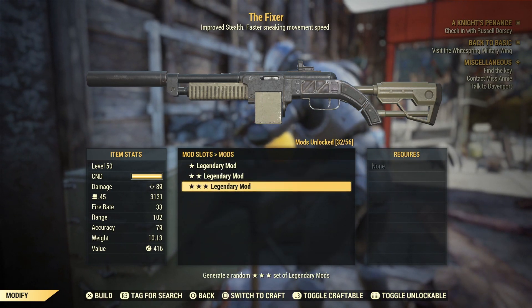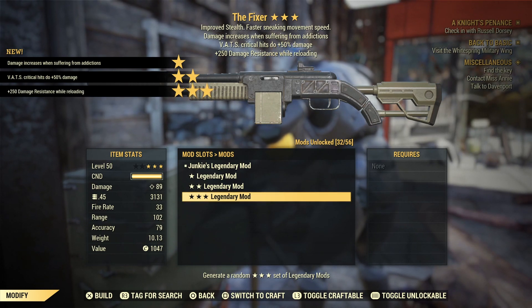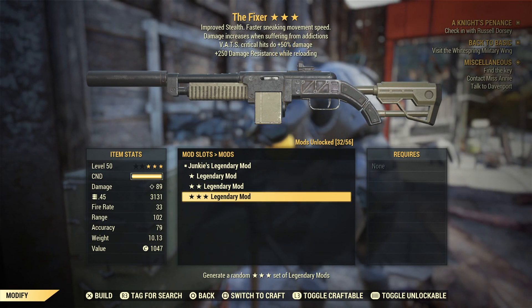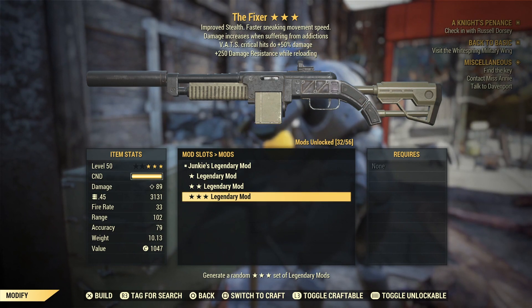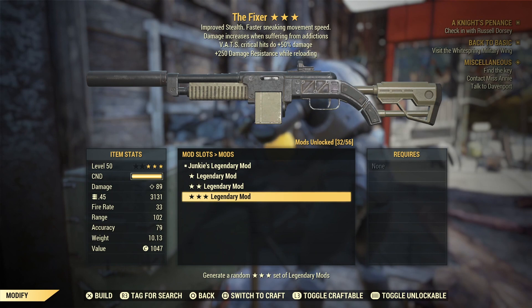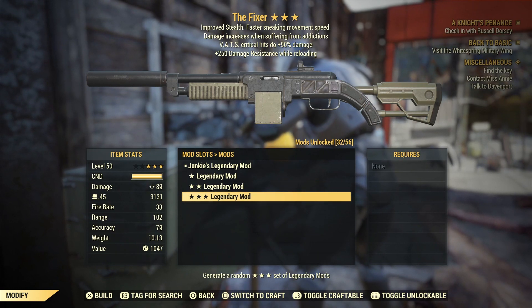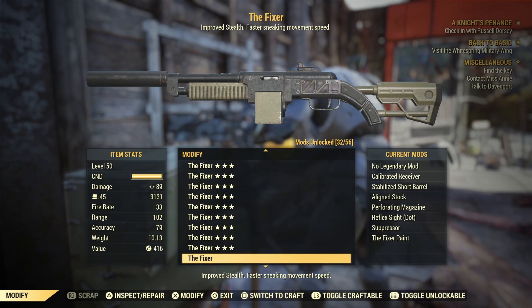Junkie's — very nice. Vats critical shots doing plus 50% damage, also very nice, and plus 250 damage resistance which I'm not a fan of. Junkie's is a very viable option and vats critical hits doing 50% damage is great. Previously I would have preferred Junkie's, but now with the Mutant's effect you can have the extra damage while just keeping the mutations you normally have, without taking any extra nerfs to your special. I think Mutant's is just a better option nowadays.